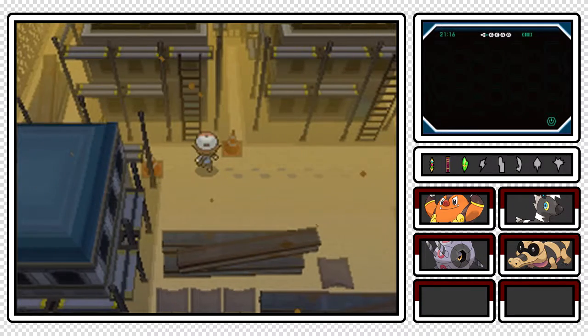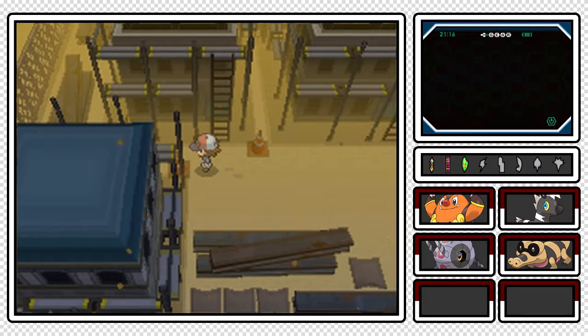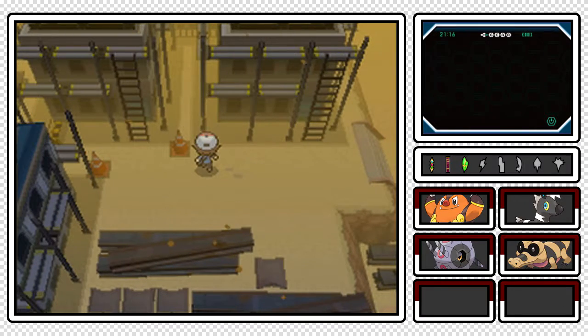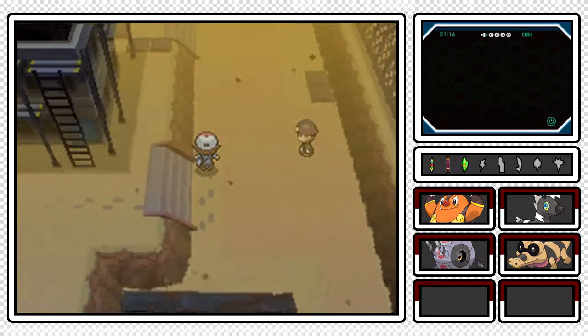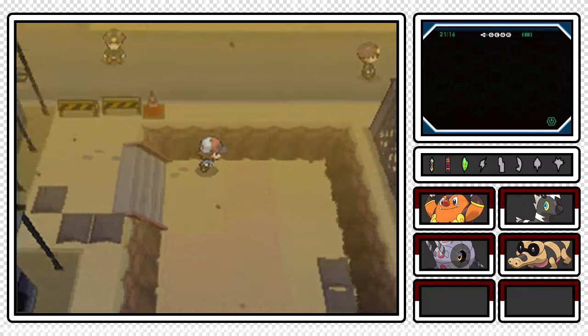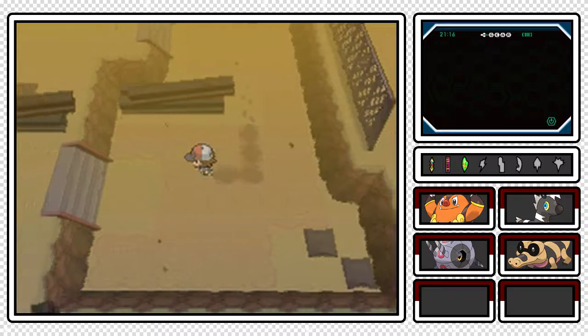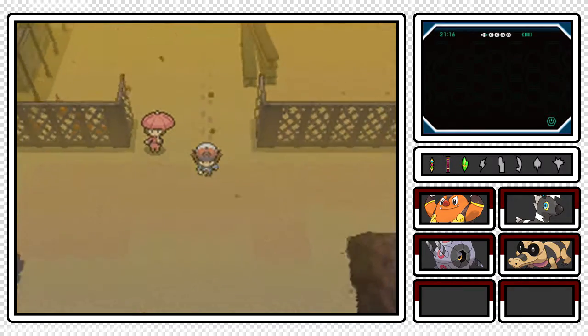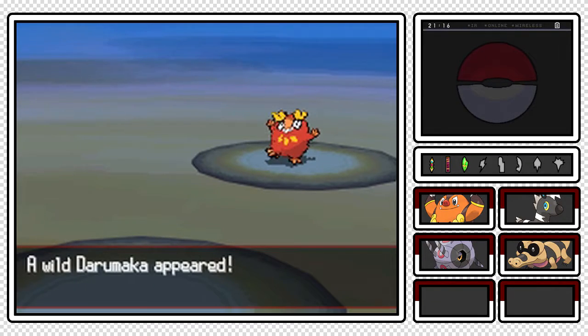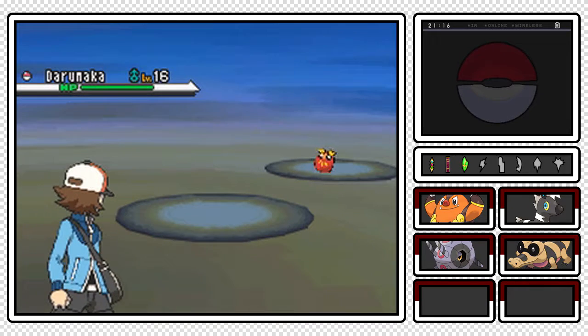I thought there was a hidden item against one of these house things, I guess not. TM-41 Torment! I didn't know that Ultra Ball we got was a hidden item. I just put up the Dowsing Machine because I thought there was a hidden item - the first patch of sand I run into! Oh, look at the battle background at night in the desert - it's so pretty.